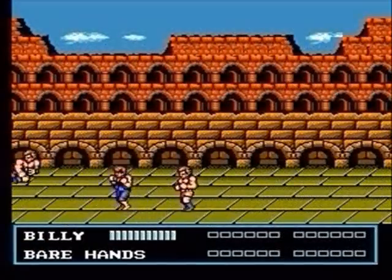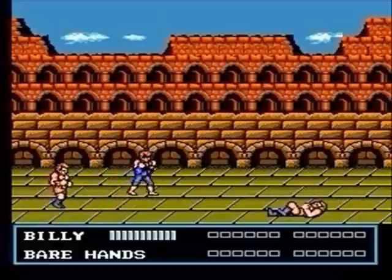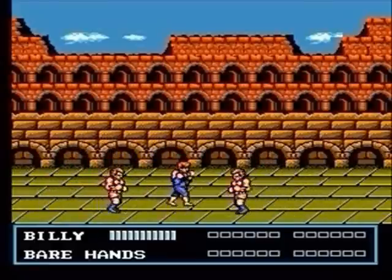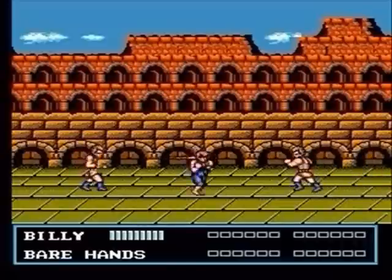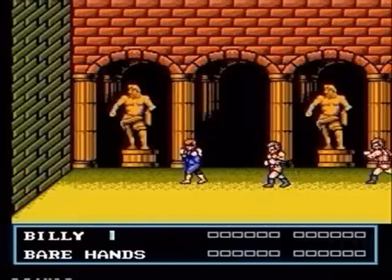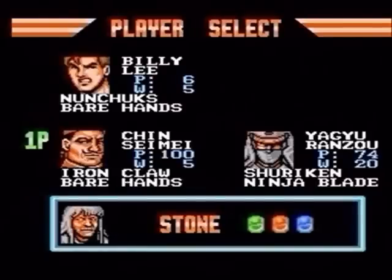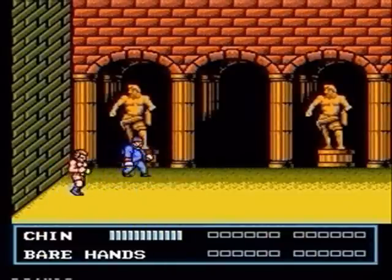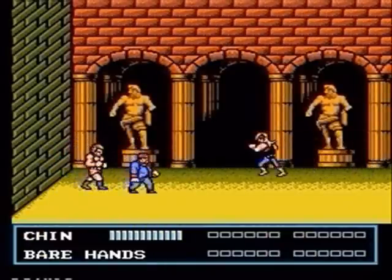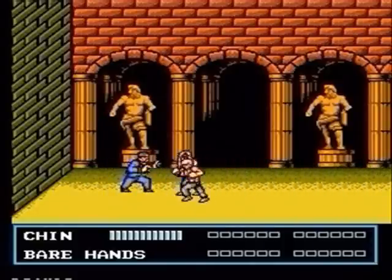In Italy, the new enemies do the exact same thing where they slide across the screen, but their AI is better. They'll duck when you cyclone spin kick a lot of the times. You're gonna have to watch out for their weapons, so don't be too far away from them on a straight line. If you're starting to get low on energy and you think you're gonna lose your character, don't be afraid to switch. I always like to switch to Chin. He may be slow, but he makes up for his lack of speed with the power in his hands. He really beats the crap out of these bad guys.